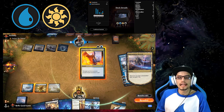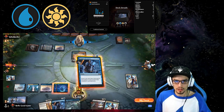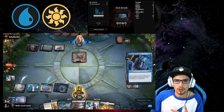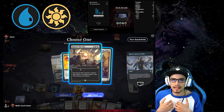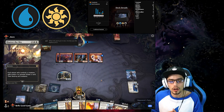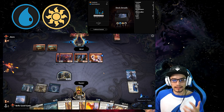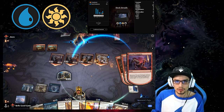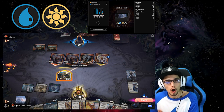First up we're looking at Blue X control — a counterspell-based or permission-based control deck. We really want to be holding up our mana, not casting things on our own turn. If our opponent plays a threat that we need to counter, of course we do so. If we deem it's not a threat, we let it hit the field and then utilize some extra value on our opponent's end step, whether that be an instant speed draw or an instant speed scry. So it's really about playing on your opponent's turn — countering spells if you need to, and if you don't, executing your value engines or card draw advantage.